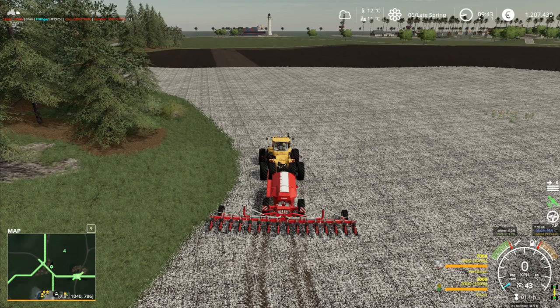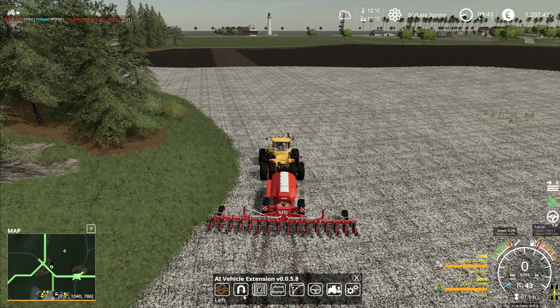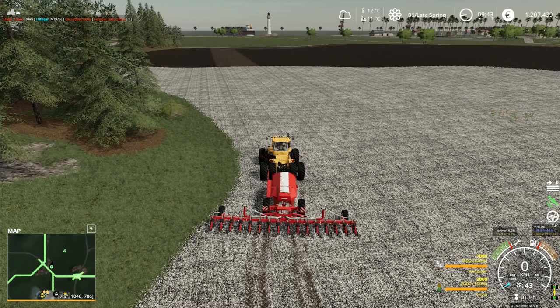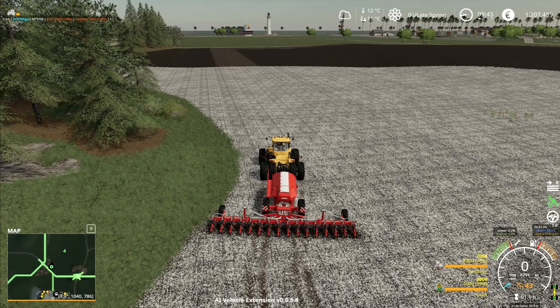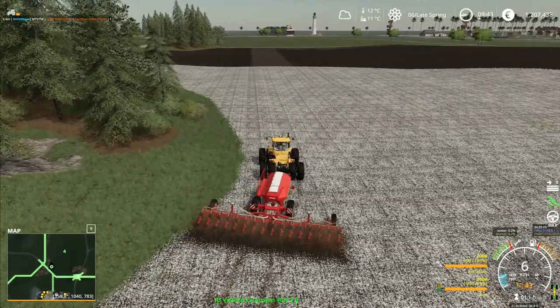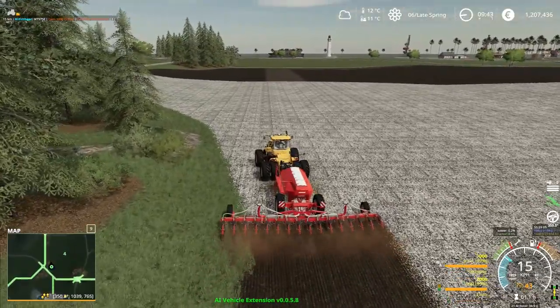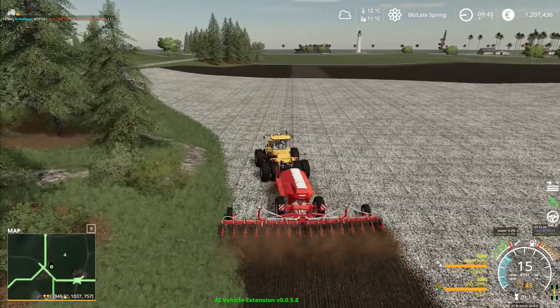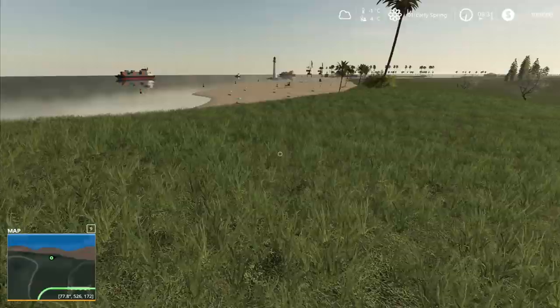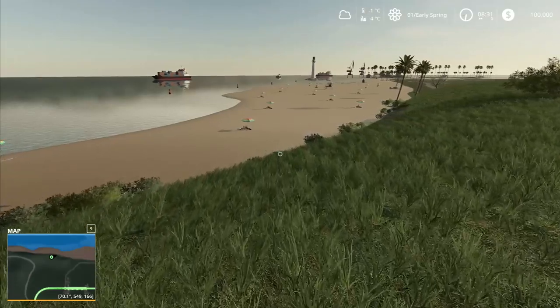In theory if I just press H it should start going around the outside of the field. I need Control+H for the AI. I press H — vehicle extension — it's corrected itself and it's going off around the outside edge of the field now. That's about all we've got time for in today's episode.